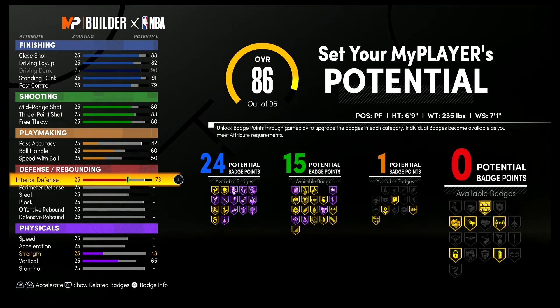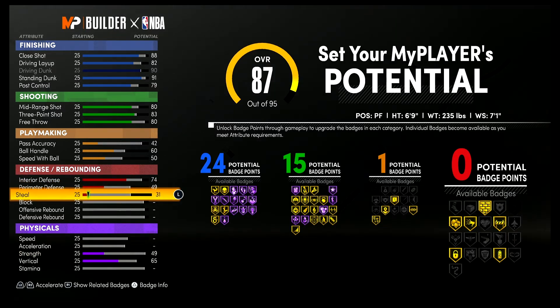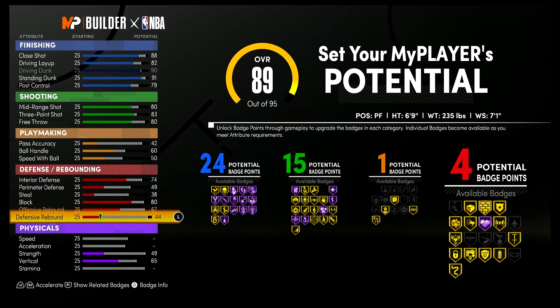Your perimeter defense up to a 49, your steal up to a 38, your block up to an 80, your offensive rebounding up to a 67, and your defensive rebounding up to an 85.